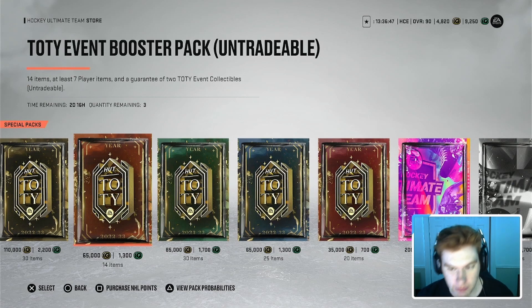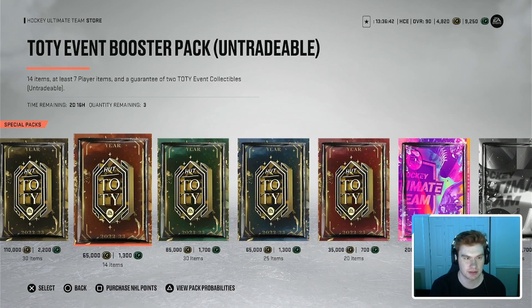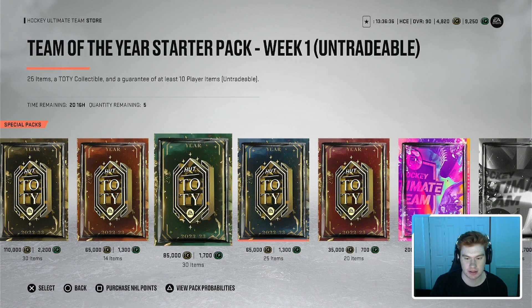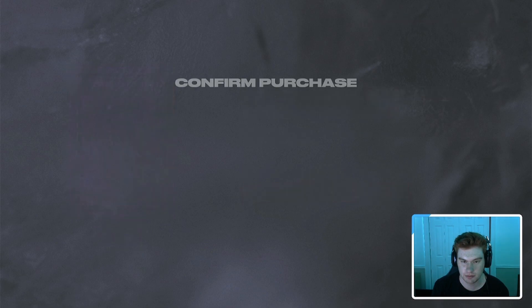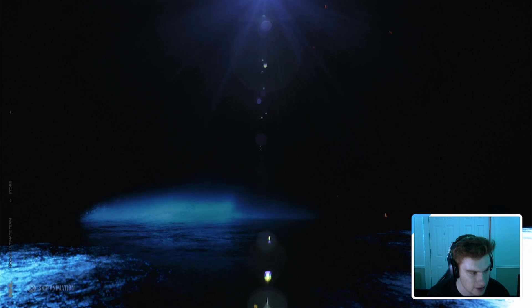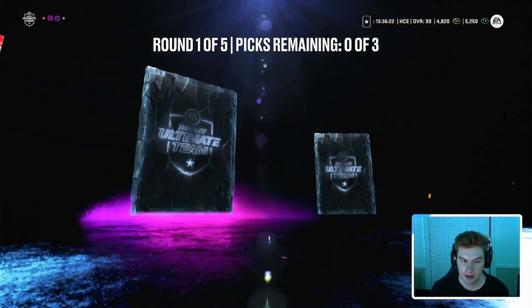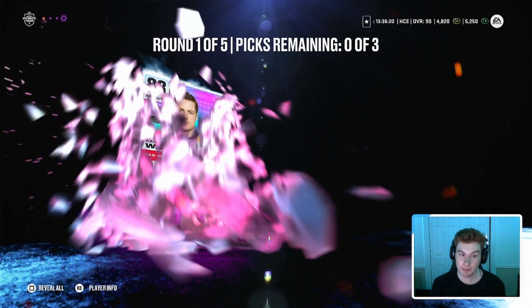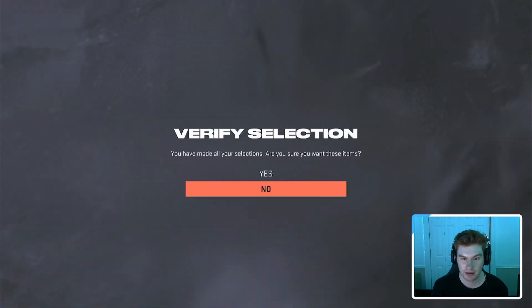All right guys, we're back. My plan is to open up one of these 81 Plus overall Ultimate Choice Packs, and then a few of these Team of the Year event booster packs, just to get a few more collectibles. We're going to open all three of those to get six collectibles, and then we're also going to open up this Ultimate Choice Pack. So let's hop right into it — we're hoping for something big here, boys. We're hoping for a Team of the Year. Already two purples, three purples already — not bad, not a bad start at all.